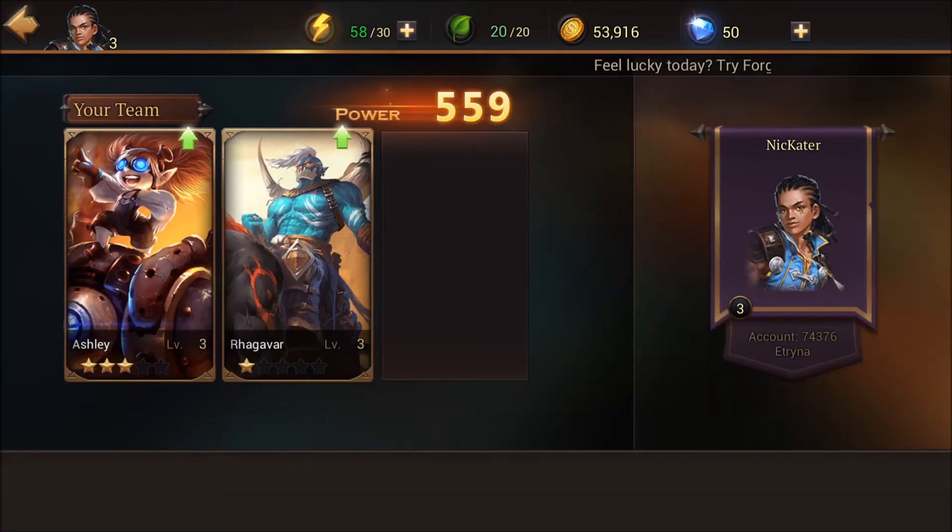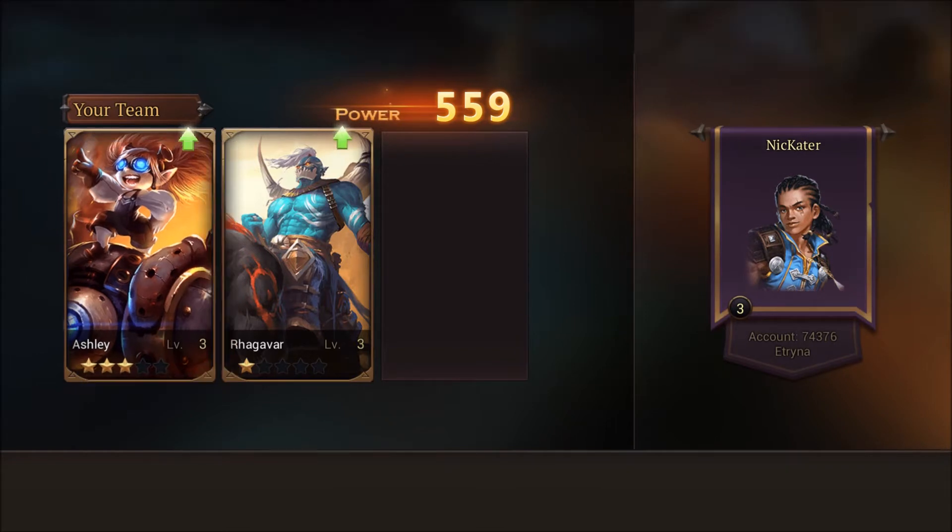Basically I am a character who is the chosen one and my name is Nakata. I'm here to save the world of Emetria, and I got two heroes in my team, which is Ashley.